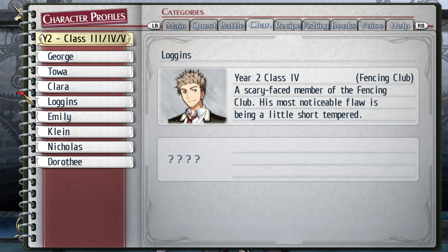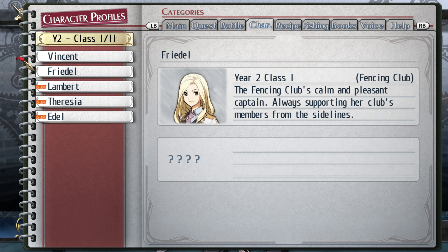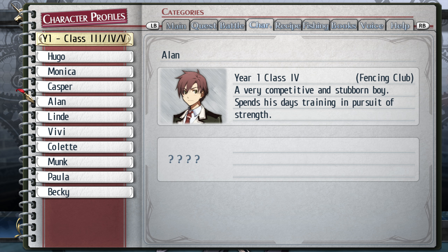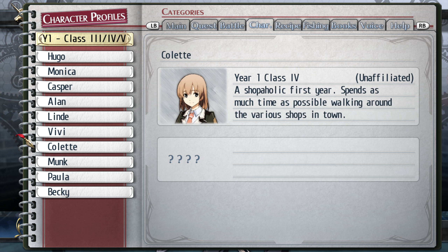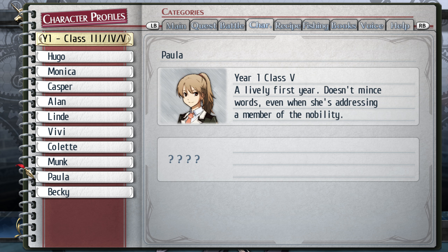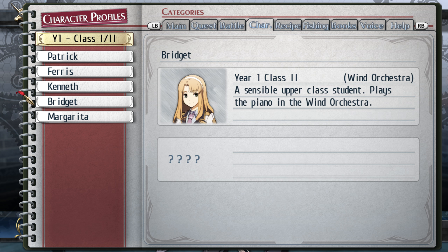More people. Hello, Garden Club. There's Alan — very competitive and stubborn boy, spends his days training in pursuit of strength. These two look almost exactly alike — are they twins? Hopefully they're not just reusing character art. This guy's totally part of the newspaper club. Patrick, Ferris, Kenneth, Bridget, Margarita.